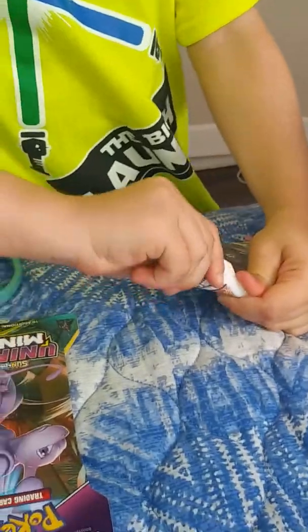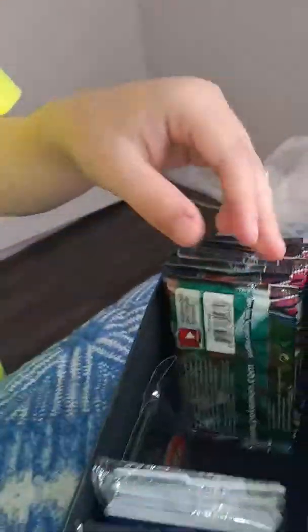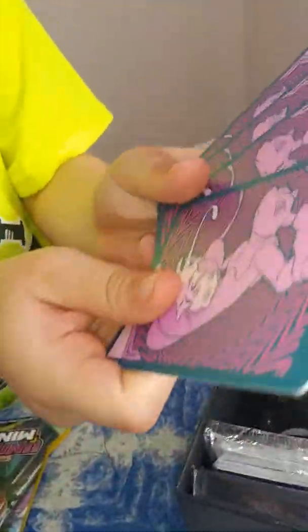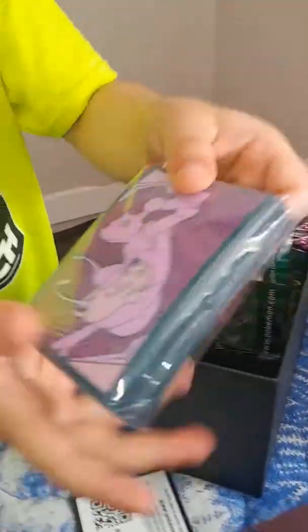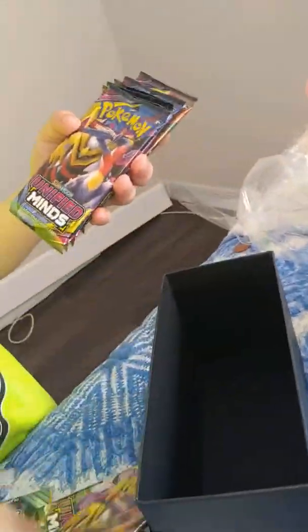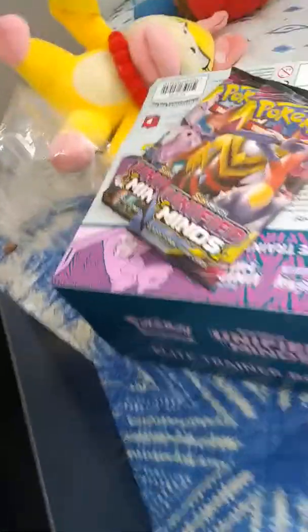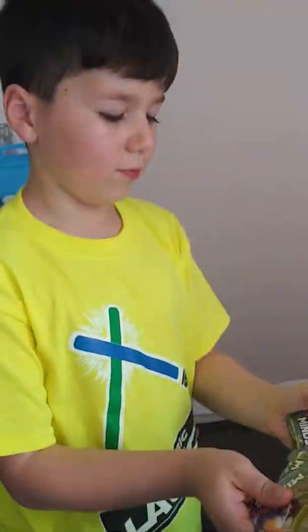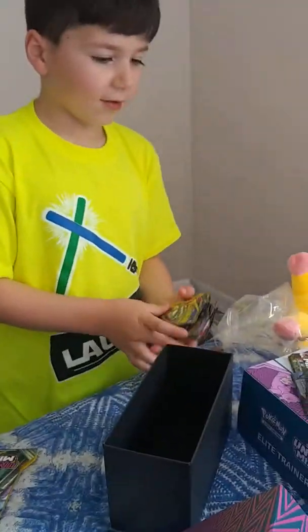Now let's open these. First, let's get the booster packs out of this — they come with some dice, a code card, some codes, and we got some energies. We got some fuller's nice cards, and these are — let's see if we got every pack art. We got these two, and we got every pack art! We got it. Okay, we're gonna save these.